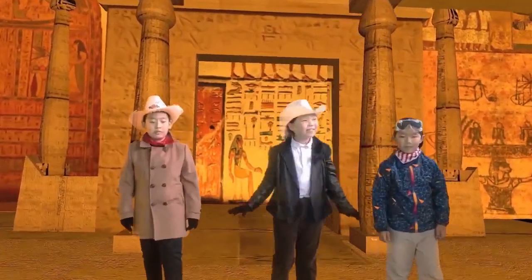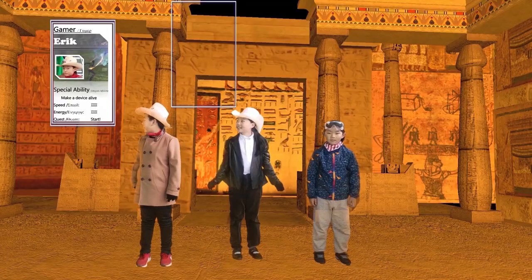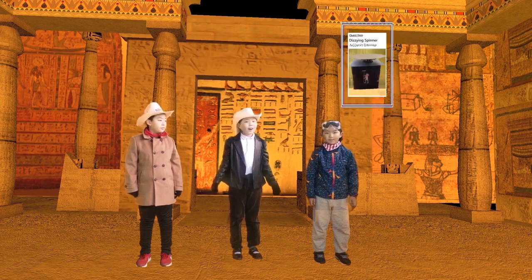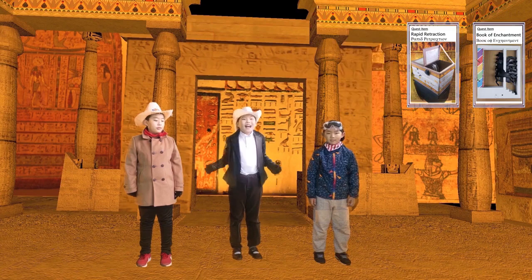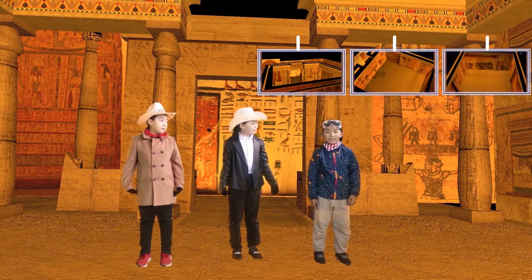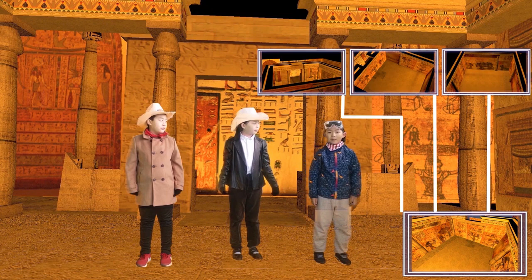Wow, this place looks amazing! We have our own character cards now. Our special ability in the game was to make the lights alive. All three quest items will lead to the tour, and the tour will get us the ultimate prize! There are three paths, each leading to a different quest item. All paths lead to the final game room with an ultimate prize.